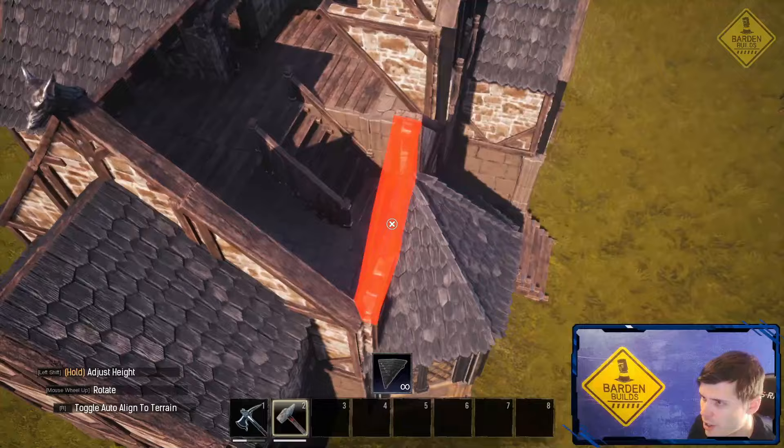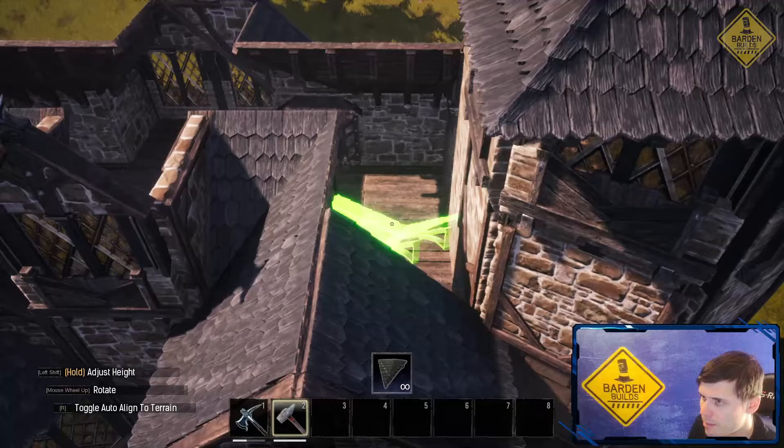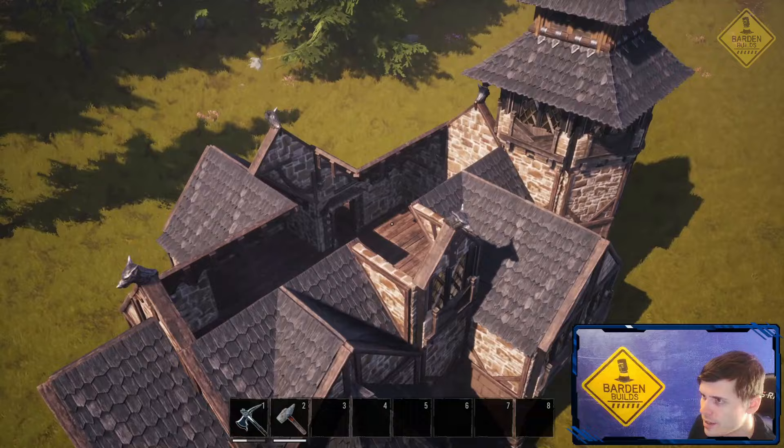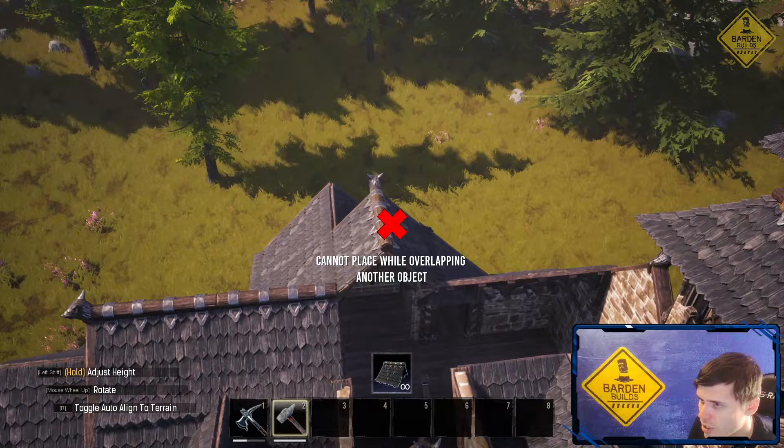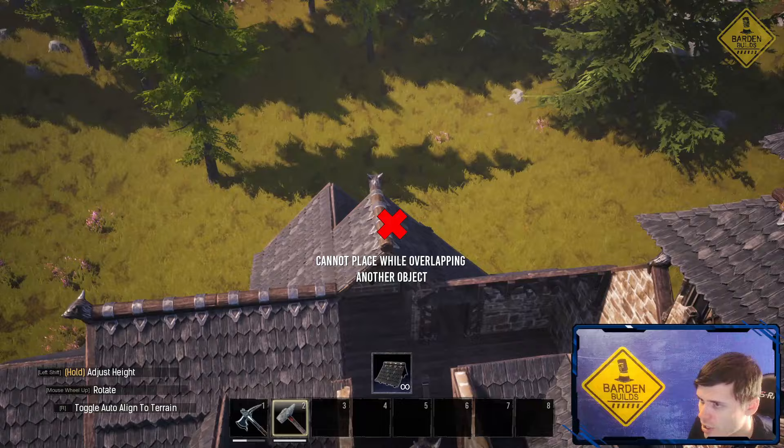Going around and working with some of these ceiling pieces, everything links up. The top of this we're going to use Numidian rooftops — just the single pieces — going across. We have the intersection piece and we're going to connect all of those.